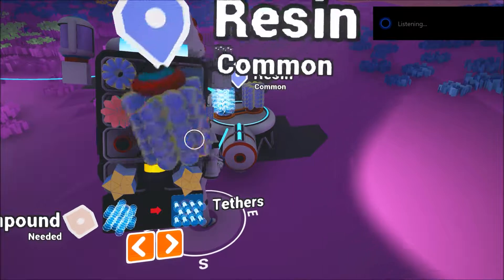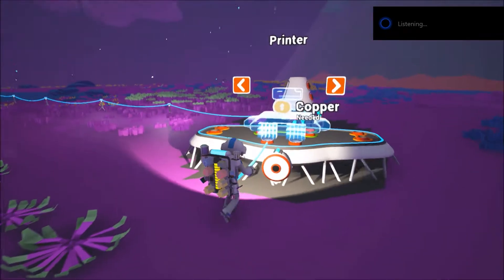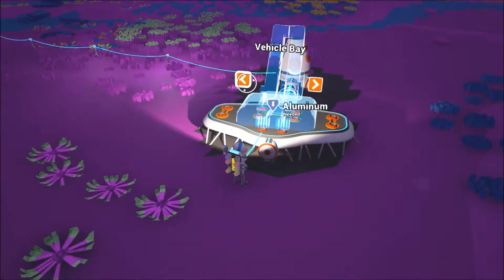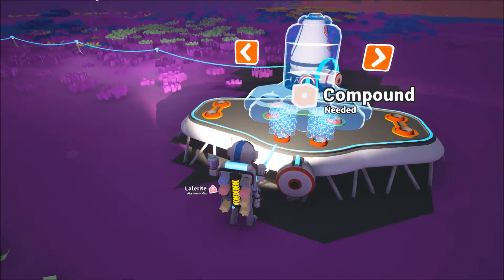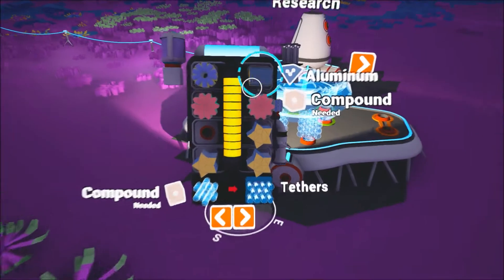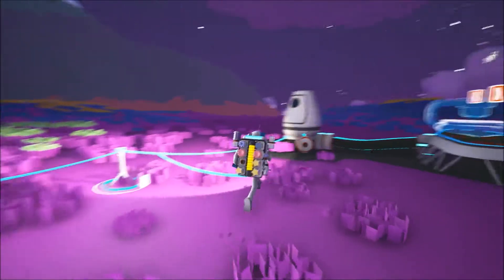We'll put this resin in — it's going to take down the resin and put in this extension. We don't have copper yet so we're going to need to build a smelter to process these materials. You can build a smelter, research station, printer, vehicle bay — but we have to venture off and find some more compound first.